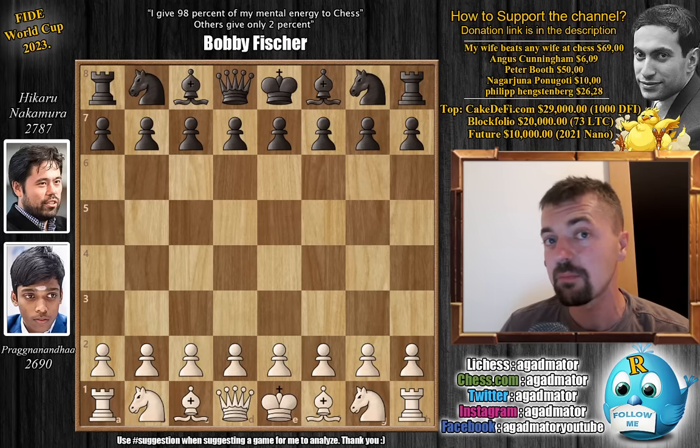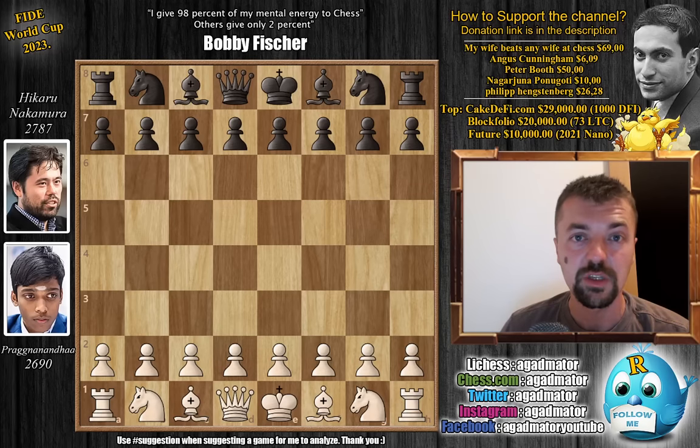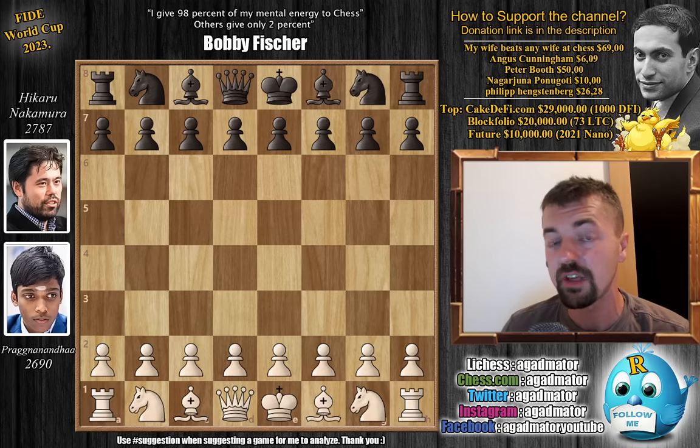Pragnananda won the first game. He already trapped Hikaru's piece on move 9. Hikaru blundered terribly, Pragnananda took advantage of that and defeated him very nicely. Now Hikaru needs to bounce back in order to force further tiebreaks. So let's check it out.